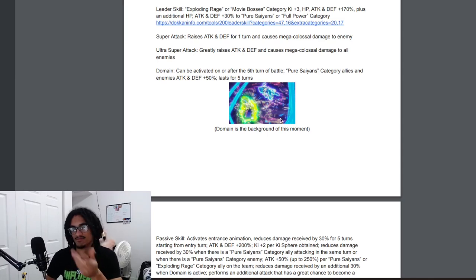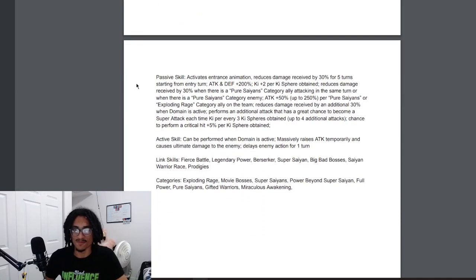The domain serves as the background for this moment, which makes a lot of sense — it's like a low-dimension thing. His passive activates the intro animation. He gets 30% damage reduction for five turns from the entry turn, 200% attack and defense at the start of turn, and two rainbow ki spheres are obtained.